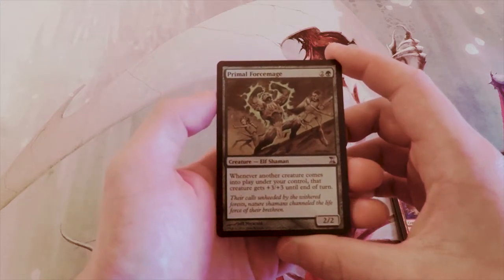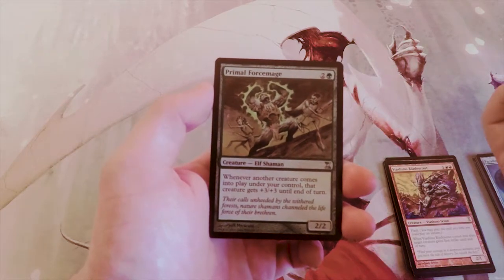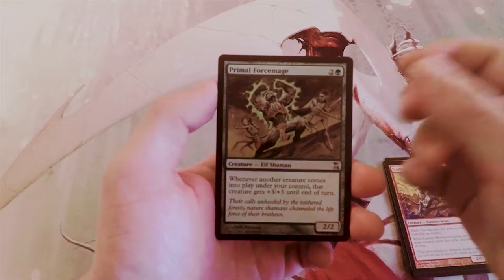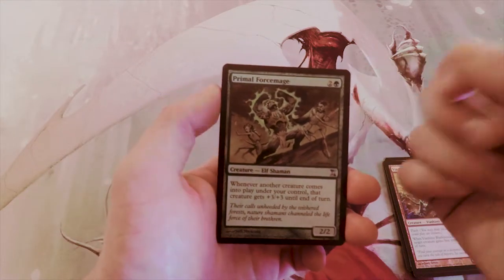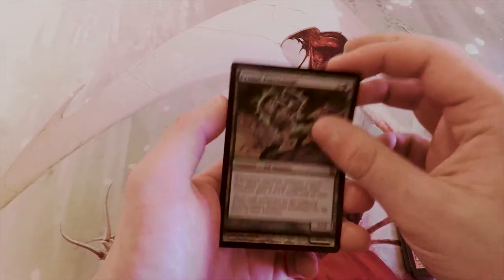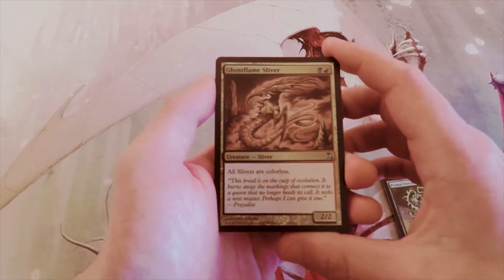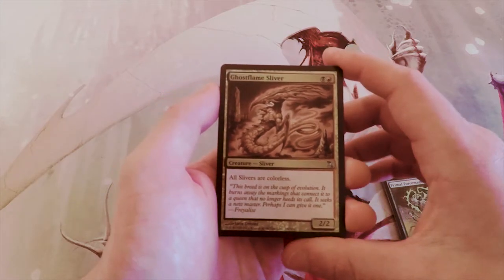Primal Forcemage is a 2/2 for three — when another creature comes into play under your control, that creature gets +3/+3 until end of turn. I actually saw a constructed deck with this; it was pretty sweet. I don't know how good it is in limited though — just without haste I'm not sure it's good enough, but I would consider it.